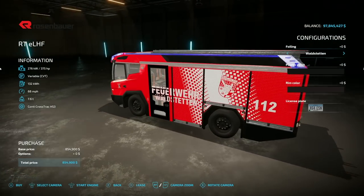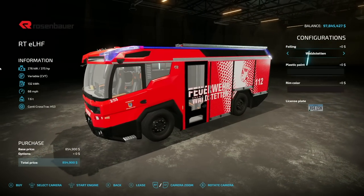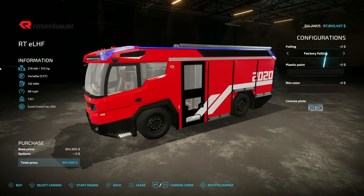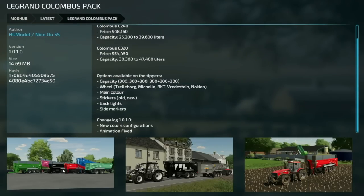Jumping over to two new ones for PC and Mac players: we have the same firefighter vehicle but it's branded — I think the only difference is the brand on the front, which I'm pretty sure is on the crossplay version as well. Not showing this off twice. The second 'new one' is not actually a new one at all — I got fooled by Giant Software, and so did everybody else. This is the LeGrand Columbus Package version 1.01 — new color configurations and animations have been fixed.